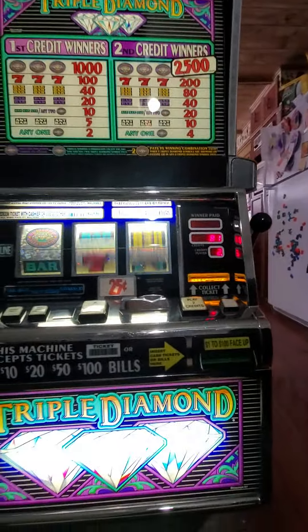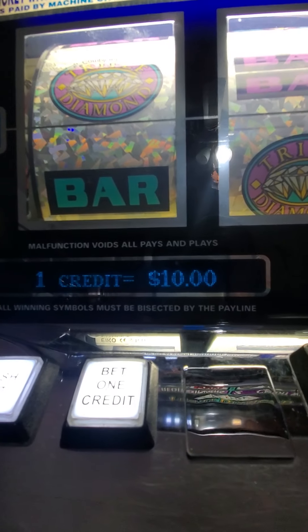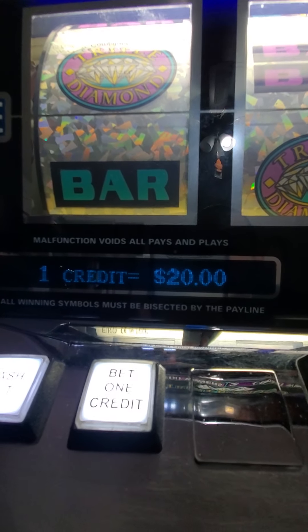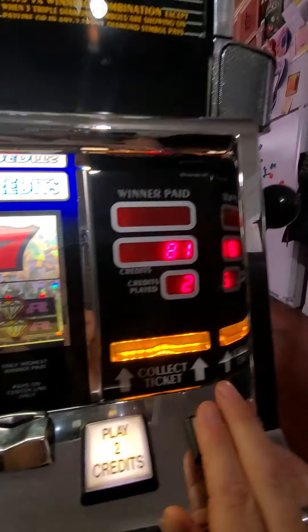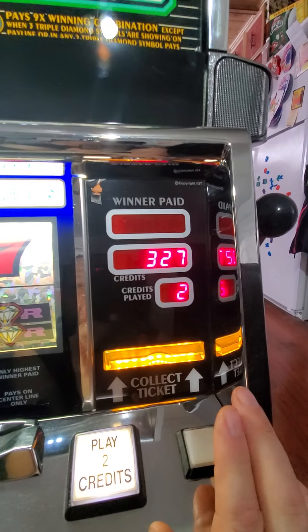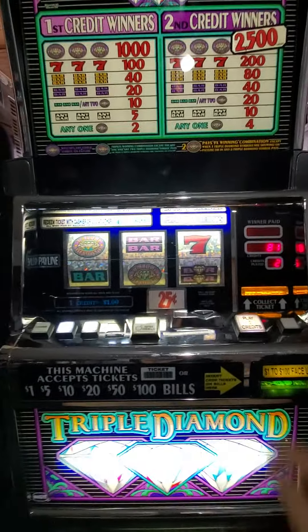This is a multi-denomination machine, so you can see right here it can be $10, $20, 25 cents, and $1, and you can see the coins and credits change accordingly.